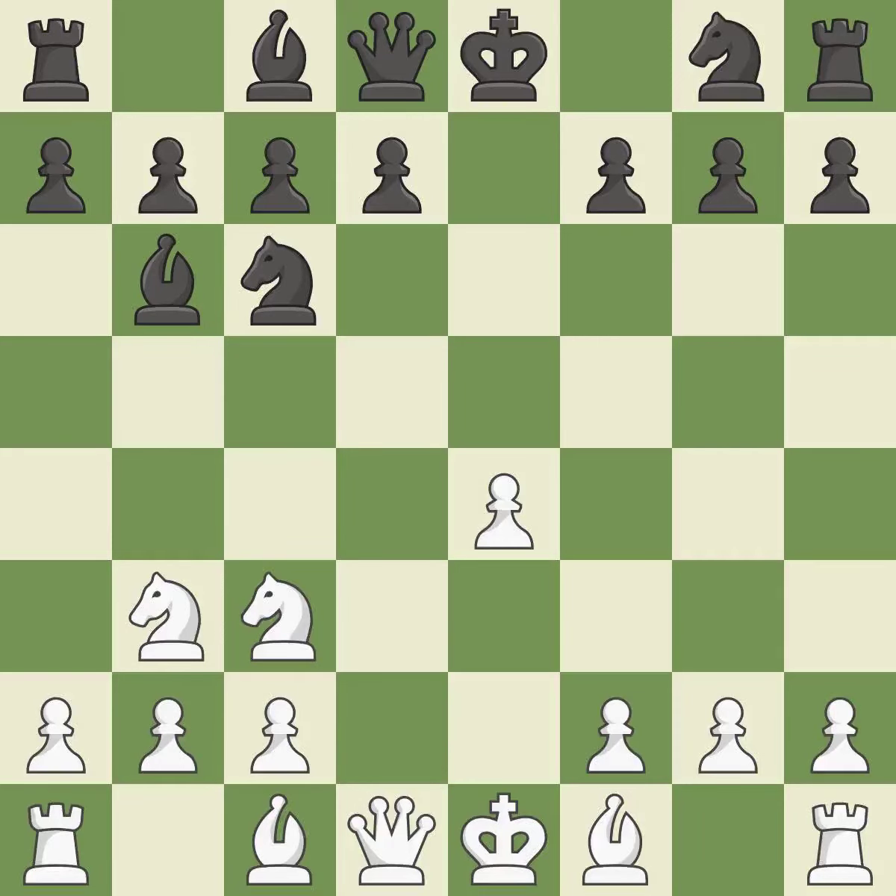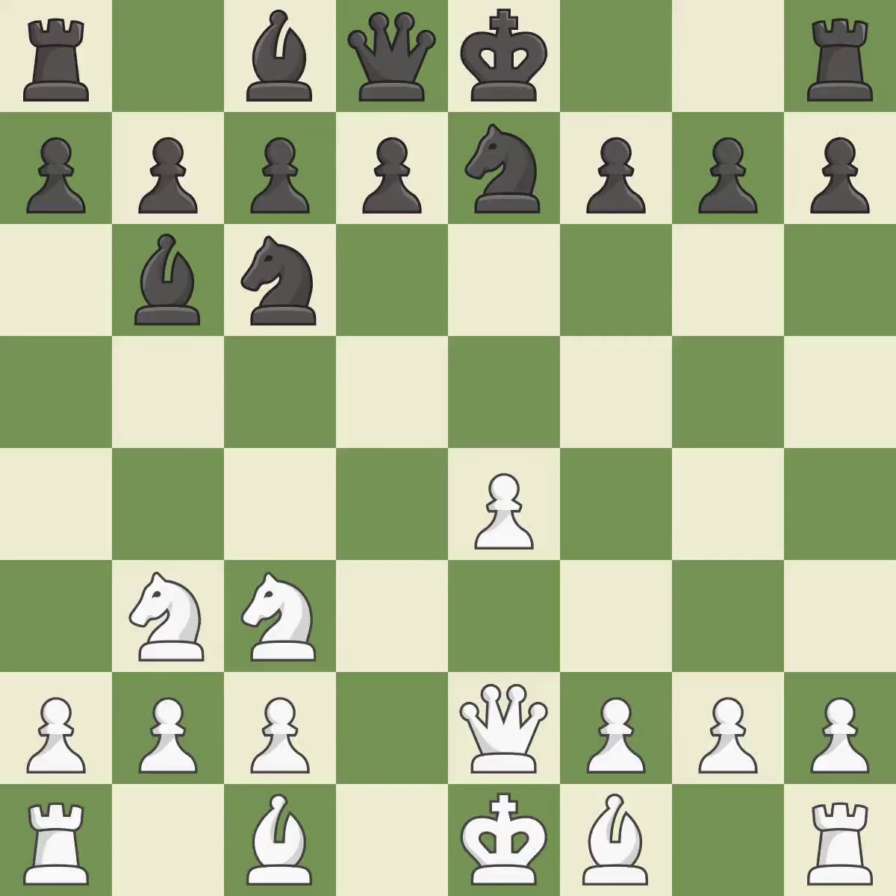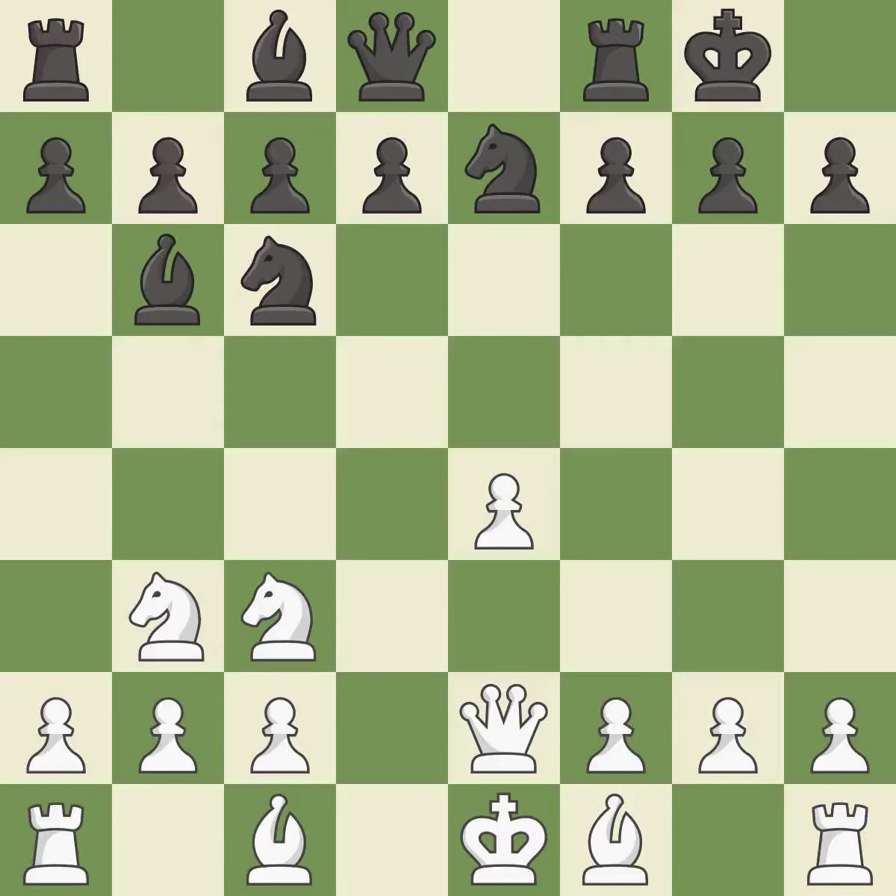This develops a knight from its starting square, activating it — it is the final book move. This overlooks a better way to develop a knight off its starting square; it is a mistake. A queen moves off of its beginning square and into the action — it is quite good. Castling gets the king to a safer square, out of the center of the board, while also developing a rook. Castling kingside tends to be safer because the king is further from the center — it is excellent.